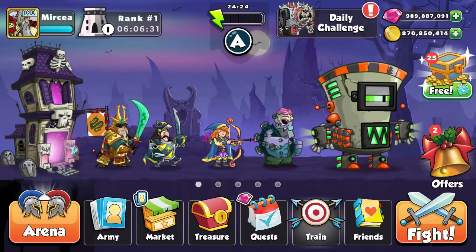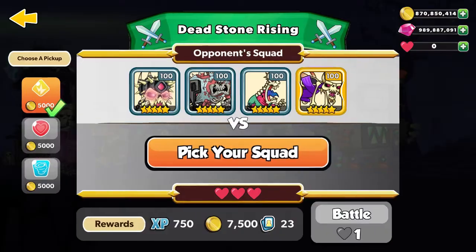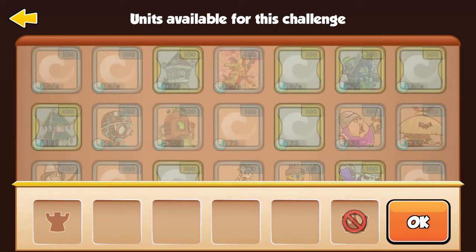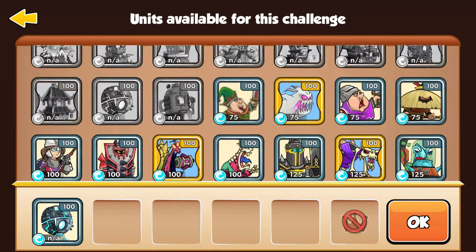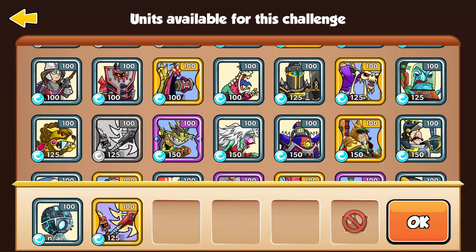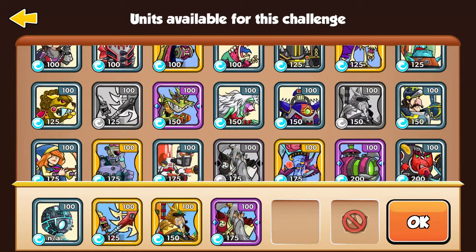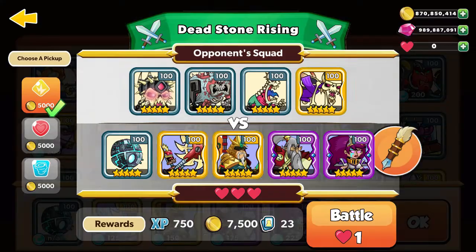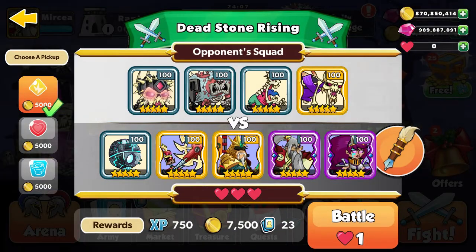Let's go for the daily challenge now — Deadstone Rising, pick up the squad. Sentinel Orb with treasure. Units are Samurai, Ronin, and Mage Knight — a perfect combination of air and ground control.